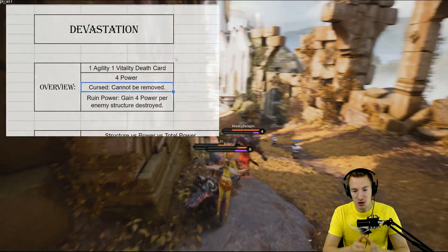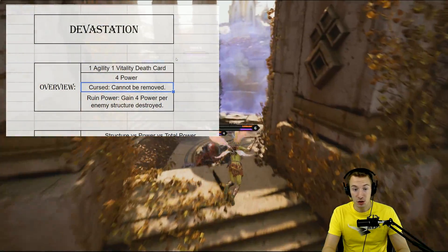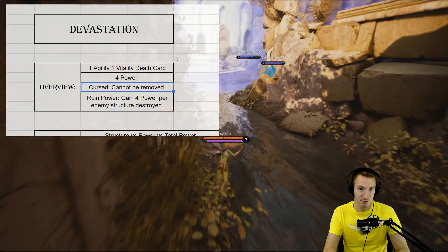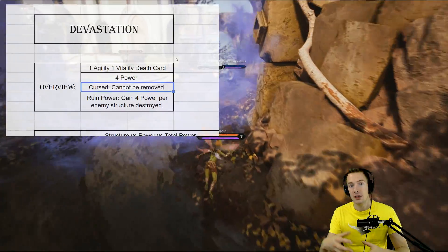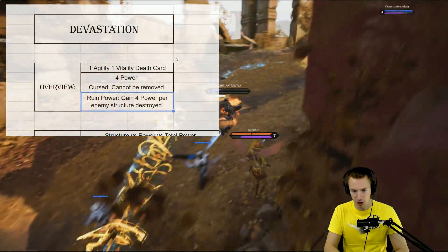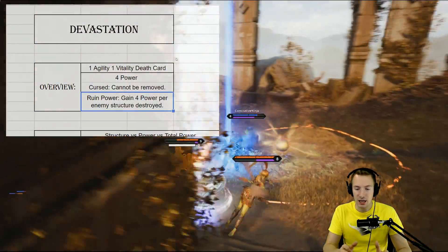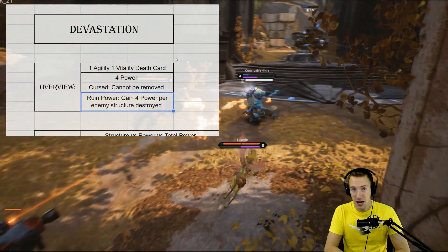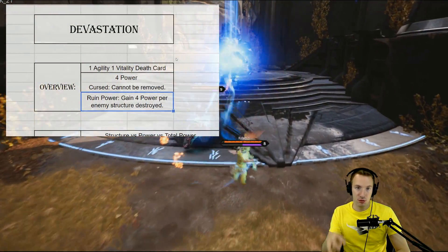You are going fairly all-in. You're counting on towers being taken down so this card can scale over time and become those late-game cards, as I said in the TLDR. The passive is Ruin Power: gain 4 power per enemy structure destroyed. There are 9 enemy structures — 3 Tier 1 turrets, 3 Tier 2 turrets, and 3 inhibitors.